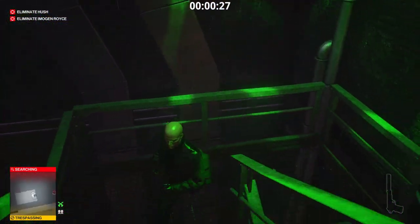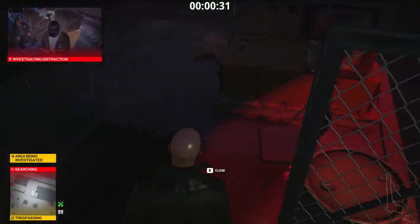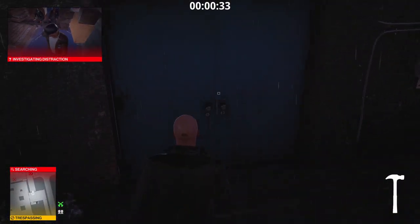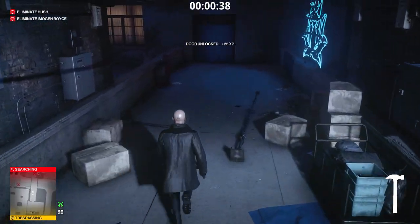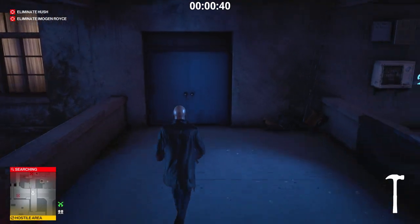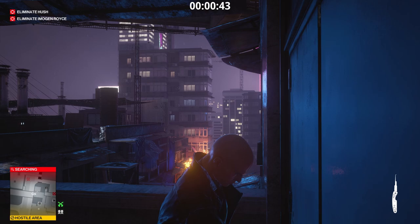This camera is going to catch us no matter what — it's a floating camera, it doesn't mean anything, but it will send the guard to investigate. Make sure to grab the hammer and lockpick the door. You want to be a little bit faster if possible because the guard will come investigate and he will catch us if we waste too much time.